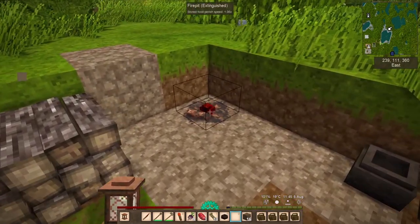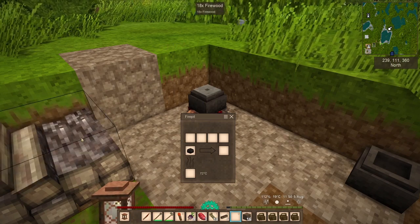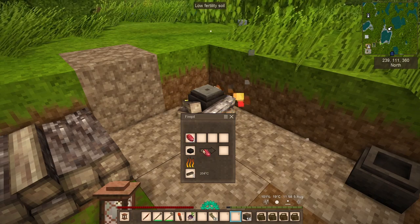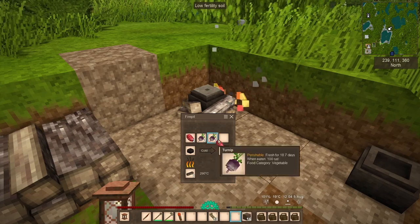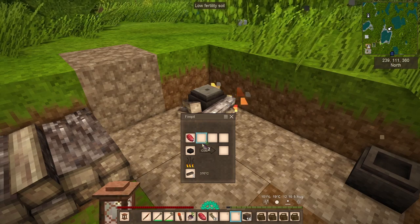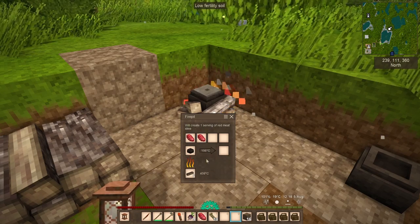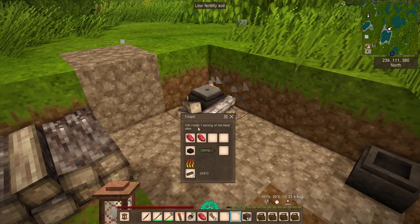Pretty straightforward — you take the cook pot in your hand, put it on top of the fire pit, grab some wood to get it going, and then we're going to put some food in. It's still warm from the last fire, so that's why it started right up. I'm going to put a couple of pieces of meat and a couple of pieces of turnip. It's not doing anything — all right, so you can't do that. We'll create one serving of red meat.